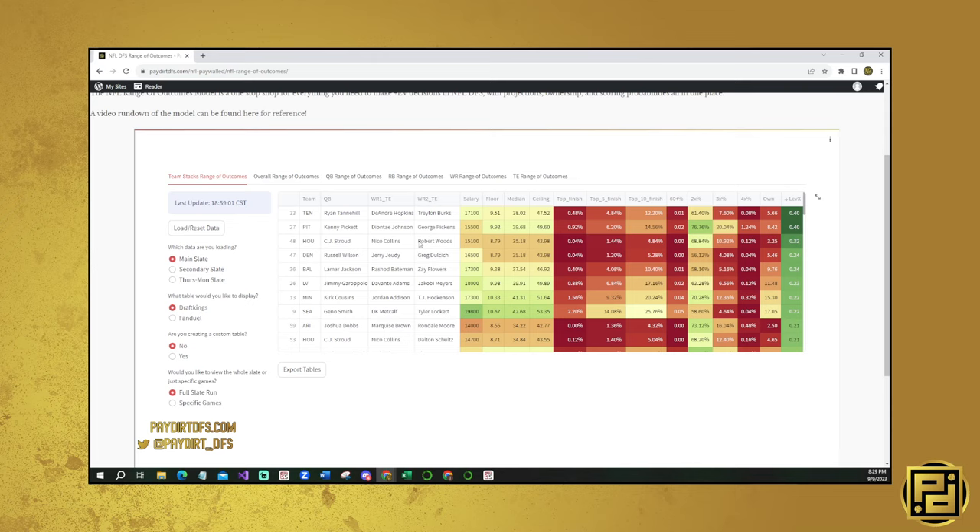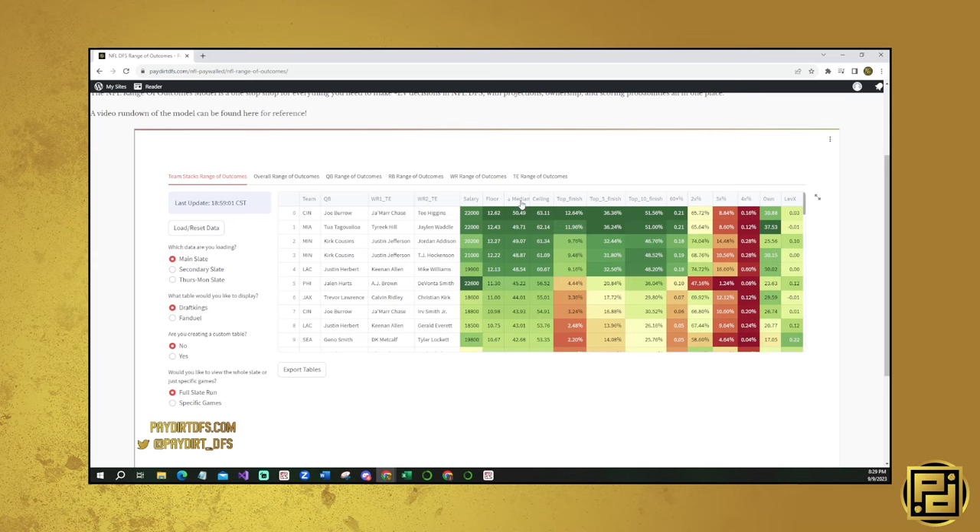They're all relatively cheap. 17K to get exposure to DeAndre Hopkins and Traylon Burks is fine. Kenny Pickett, Deontay Johnson, and George Pickens - that's only 15.5K. If you want to pay up at position players, a Pittsburgh stack probably makes a lot of sense. That said, I'm probably just going to be paying up for my stacks. Most stacks are relatively good or at least neutral leverage. Minnesota with Justin Jefferson and Jordan Addison is pretty good leverage. Philadelphia with A.J. Brown and Devonta Smith - because it's so expensive - is pretty good leverage.